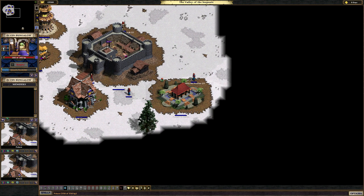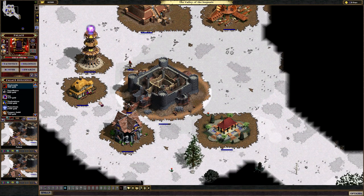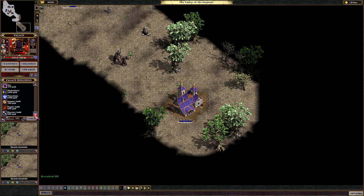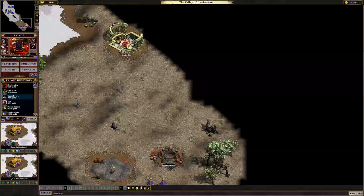So this is another mission which is fairly cheap, because you have to protect the Elven Bungalows. They start with one that's far away from your base, so you have to protect that. Let's get a Warrior's Guild there for a specific reason.